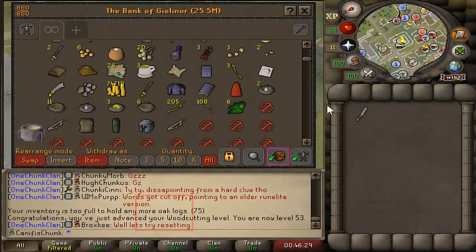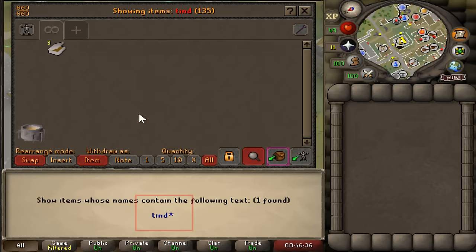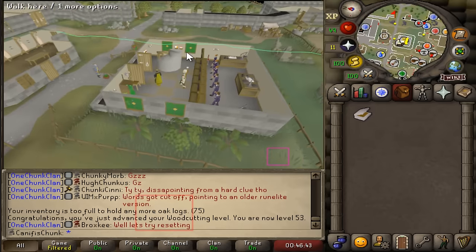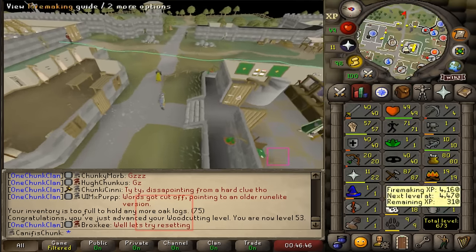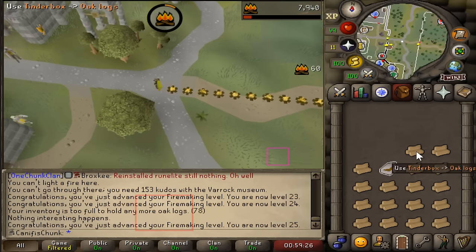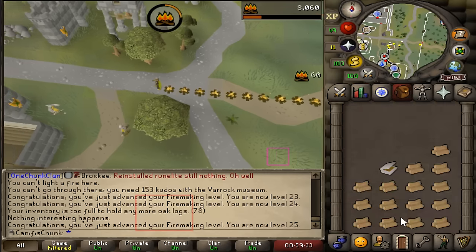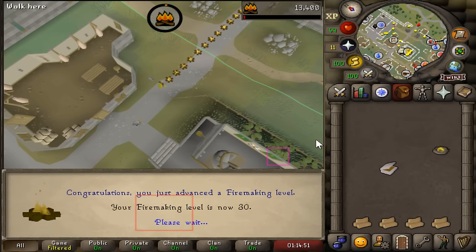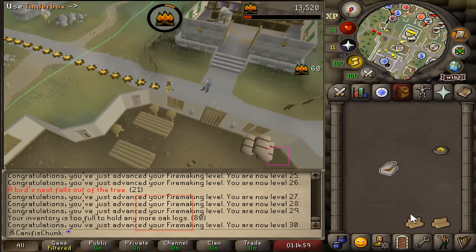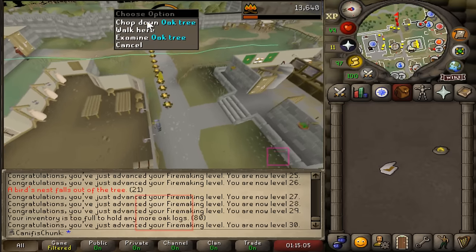I'm actually quite bored of the fletching, so instead we're going to go for some firemaking. Level 25 firemaking — so refreshing how quick it is. 60 XP per log instead of 25 is so much faster; we'll fly through these levels. Level 35 firemaking as well. Oak logs is actually better than willow logs in terms of XP per hour for chopping, burning, and fletching combined. Also an awful lot of chunk men only ever have a steel axe and I'm lucky enough to have a black axe, so I could definitely be in a worse spot.